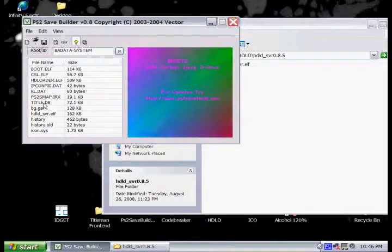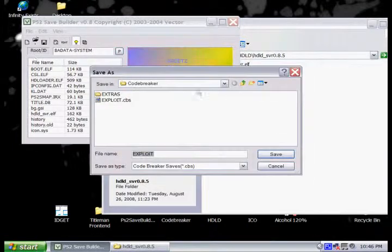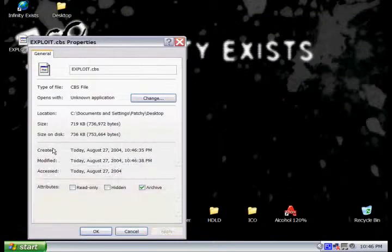Now you can see all of the files listed there. All we need to do is go to File, Save As, and just save it to your desktop or wherever. After you save it, you want to check to make sure it's small enough to fit on your PS2's memory card. Then you're just going to insert your USB drive and copy it over.